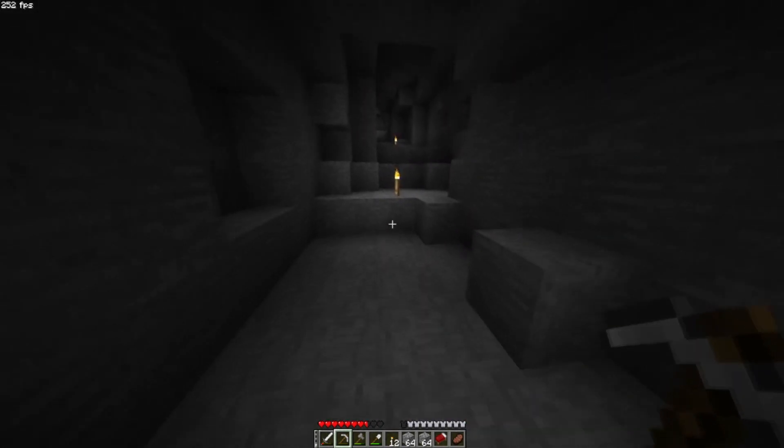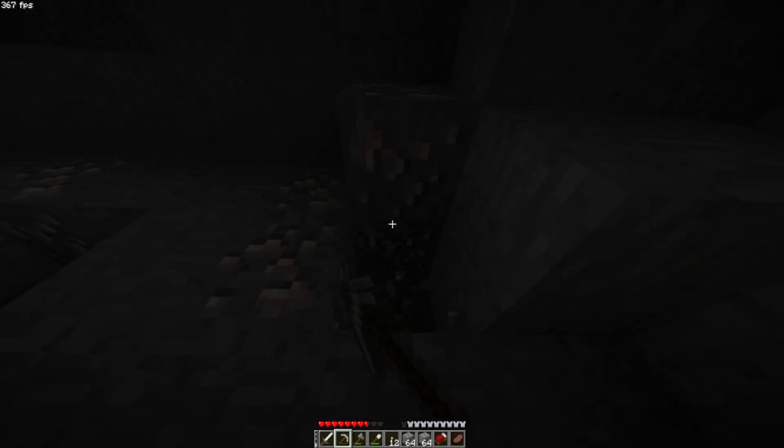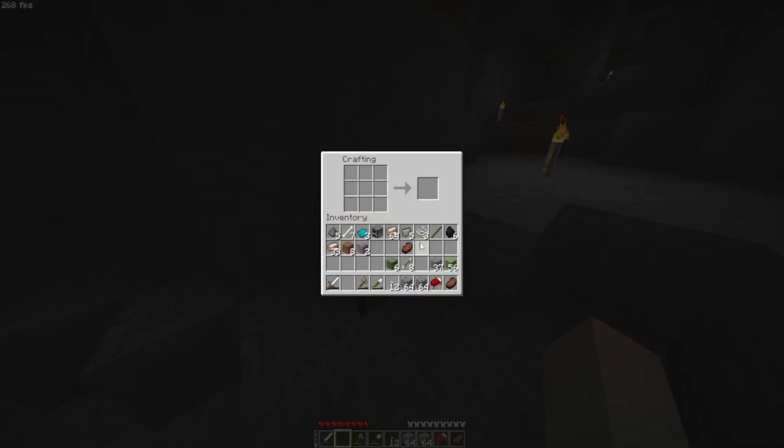There are flags, which I think I actually have the materials to make — I'm just trying to get up to the surface. Flags are kind of this version's banners; you can customize them and draw on them. They're pretty cool — I saw them in the trailer. I'll try to mess around with them at the end of this video.